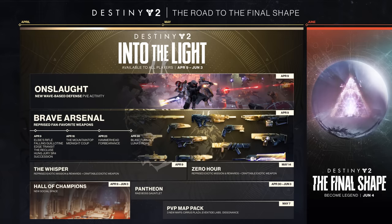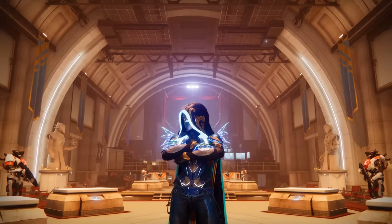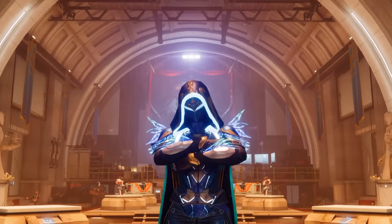I'm just going to get straight to the point. The Into the Light roadmap states that the Hall of Champions will be removed when Final Shape releases, which makes me wonder how do we get the armor sets and Super Black shader past June 3rd?